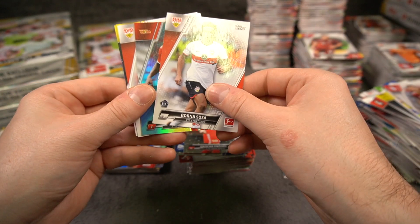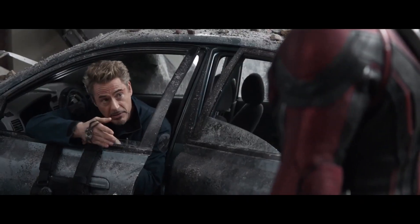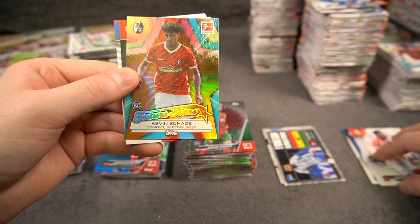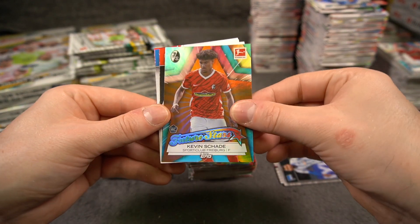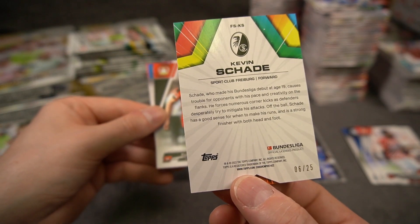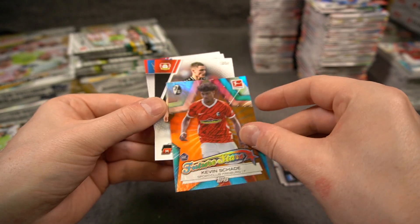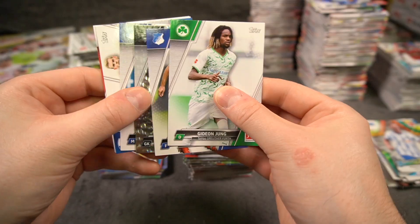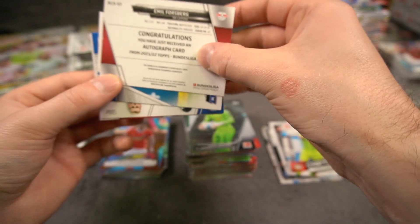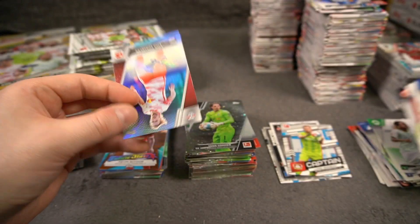Foil of Union Berlin - and it's Geraldo Becker! A Freiburg foil card - Kevin Schade rookie. Another future stars to 25. It's orange - Kevin Schade, Freiburg rookie. Foil of Jan Sommer, nice - one of my favorite goalkeepers. Forsberg auto! That caught me by complete surprise, sorry about that. But that is a good auto.